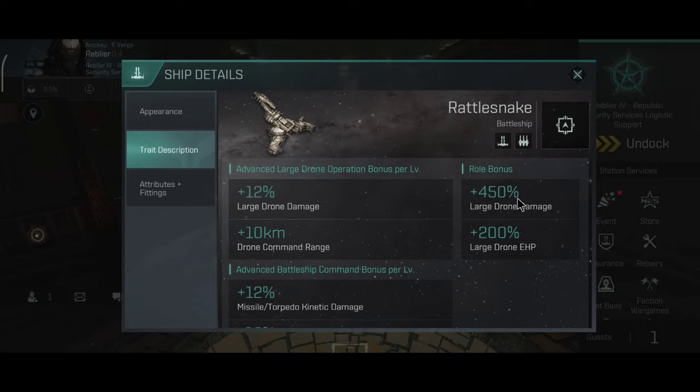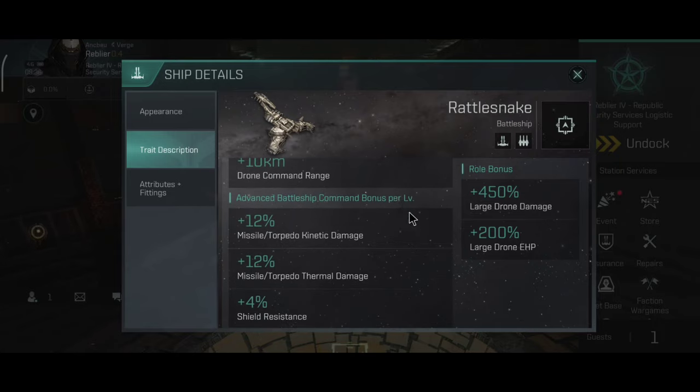The ship's role bonus will give you 450% more damage on large drones, plus 200% on large drone effective health. All of these bonuses are mainly affecting large drones — medium drones and small drones do not get any damage bonus from the Rattlesnake, which might be a problem against smaller ships like cruisers and frigates. You also get missile damage bonus on kinetic and thermal, and plus 4% shield resistance per level, which makes this a very tanky ship.